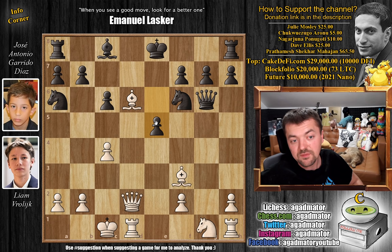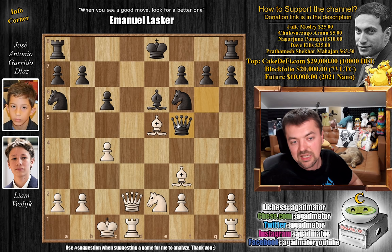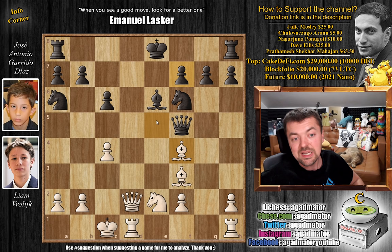So instead, after castling queen side, we have e5. We have to give up a little bit of material just to free up this square for the light square bishop, and then the rook will be guarding the d8 square. Bishop captures on e5, and bishop to e6 now — we've prevented checkmate. The rook now covers the d8 square, and we've saved our queen. So here, knight to e2 — we're going to continue development. Rook g1, knight f4, all very good ideas.